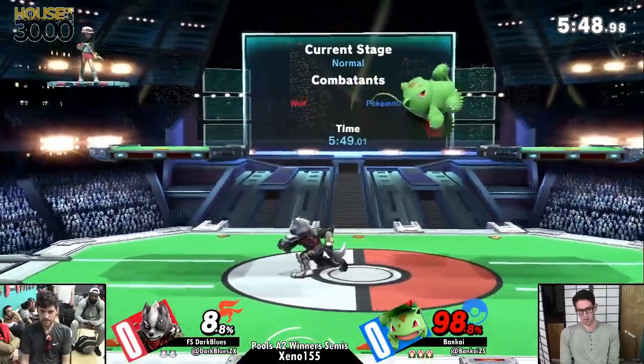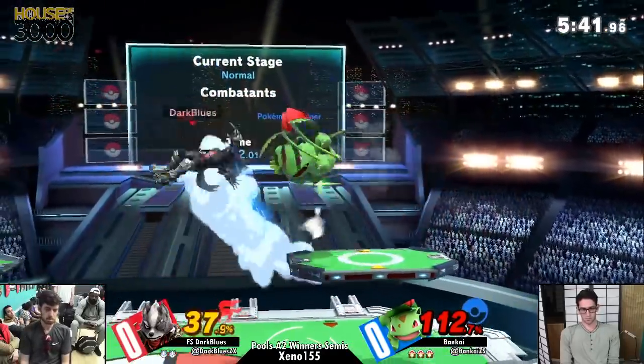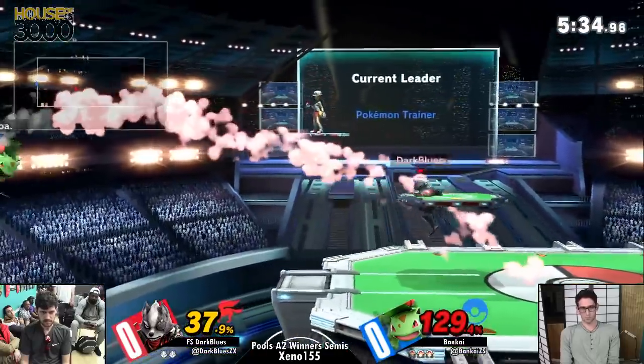Especially when you're a character like Ivysaur that has the anti-air options - you have up air, you have up B, you even have up tilt, which has a lot of range as an anti-air. Blues going for a grab release there, trying to get a falling up air.